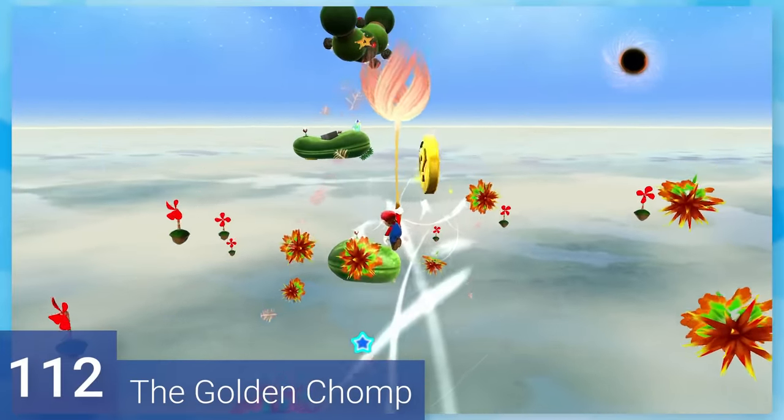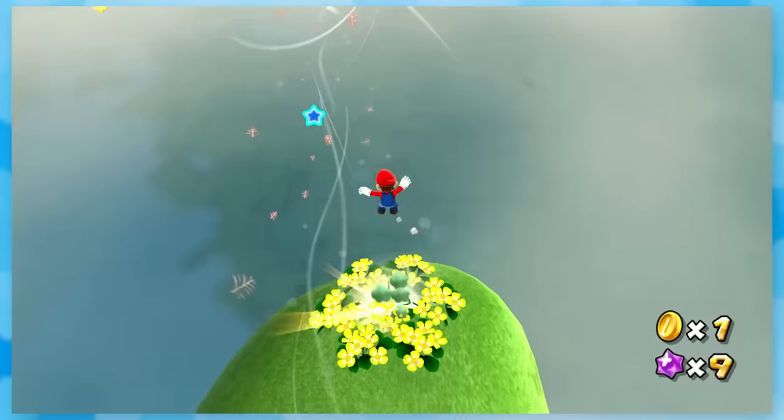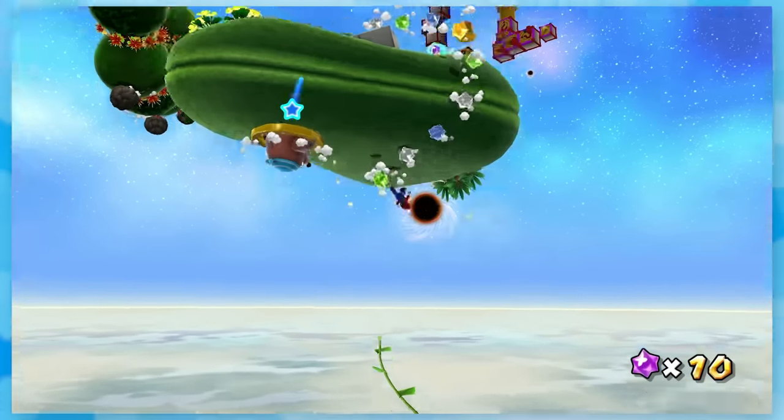112: The Golden Chomp. Fly around with a flower, grab the stars, and run into a golden chomper. As long as you grab all the question mark coins, you're basically set.